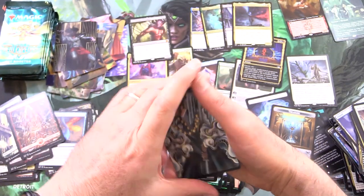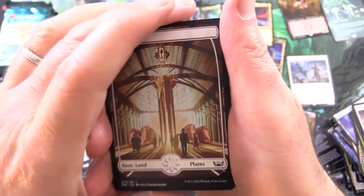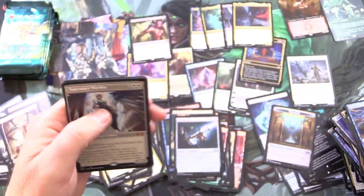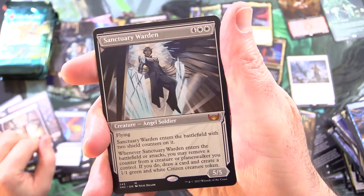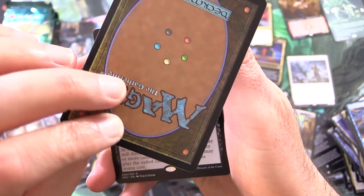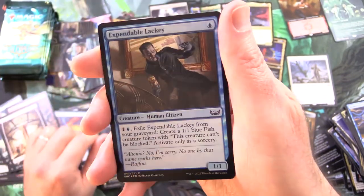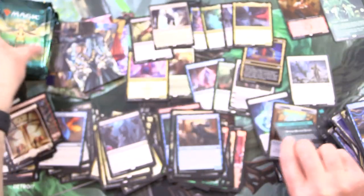Rafiq of the Many is the art card, along with a very cool Plains. Loving the lands in this set — not just the Triomes, even those basics. And another Mythic! Holy cow! Sanctuary Warden — and that is a little bit off-center by the look of it. One, two, three, four — seven Mythics! Cemetery Tampering, another rare. Foil Expendable Lackey and Strictly Better minigame.